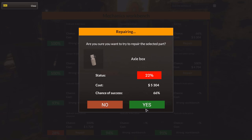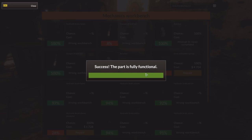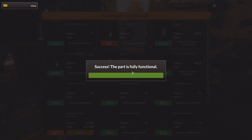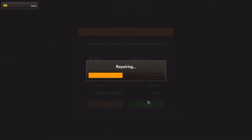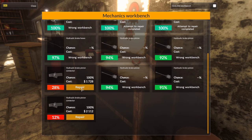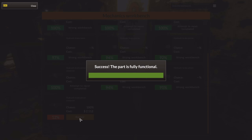66% as well. 5,000 to repair that — nice. 100% to repair it though — well that's good. Axle box — look at all that money. 66% — I thought it was gonna be another 100%. Wrong workbench. We've already tried repairing that one. 100% success rate — that's what I like to see.